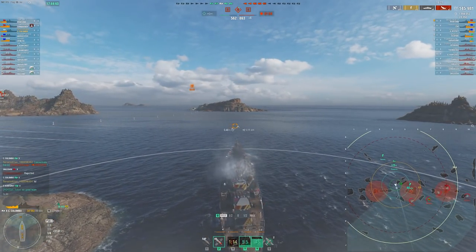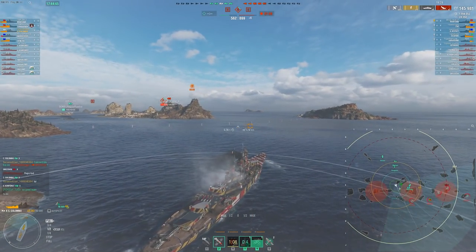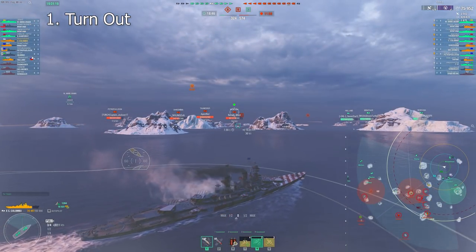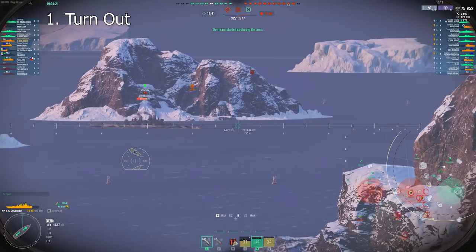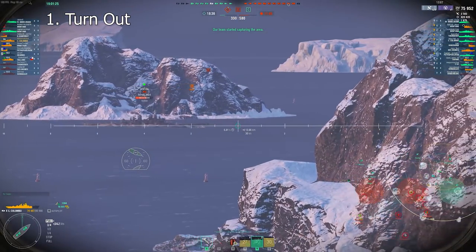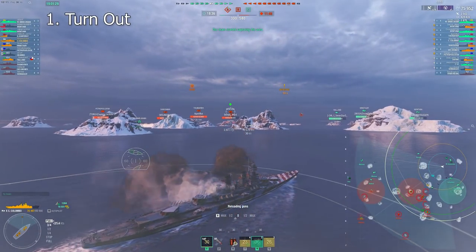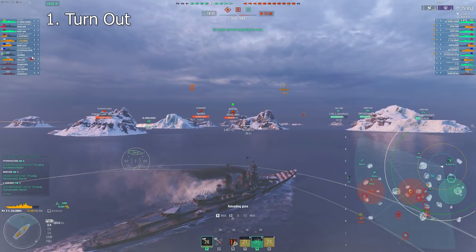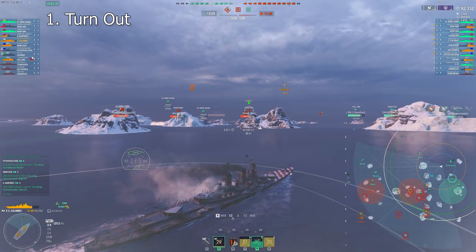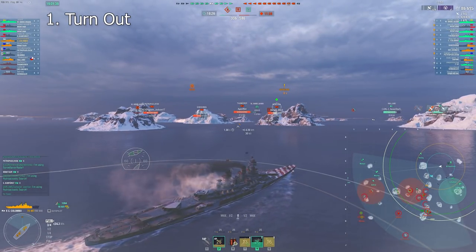The most important one is just very basically to turn out. It's by far the simplest of the four ways we're going to be looking at today. If you get yourself into a bad position where you need to leave or else you're going to die, or you're going to give broadside to an enemy battleship, you can just stop firing, pop your smoke screen, and turn out for free.